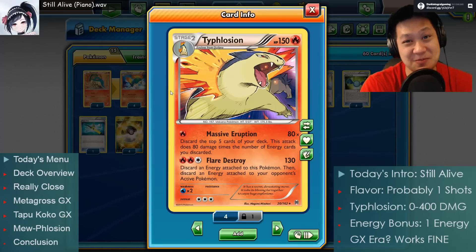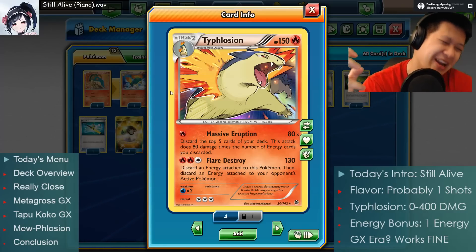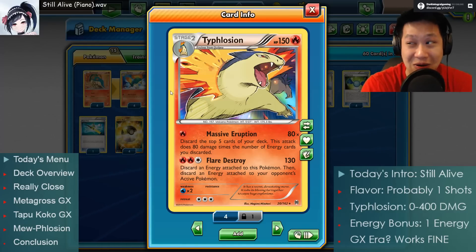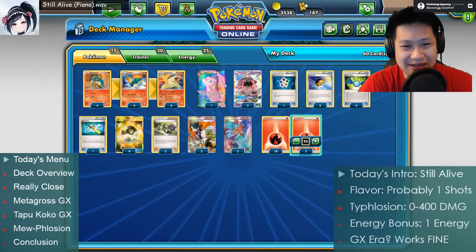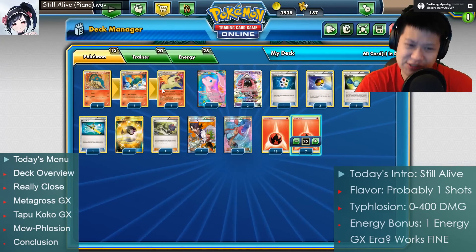Still very few cards, only two lines of stuff. You're going to see it in four explosive matches. Take your pick. I'm going to try to put the best match up front - don't miss that one. We're going to fight against Metagross, stage 2 metal. And how about Tapu Koko? One of the best Lightning decks around. And finally, Mew-Flosion - I haven't tried it before. Let's get started.